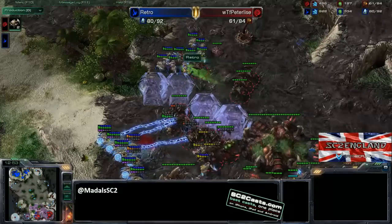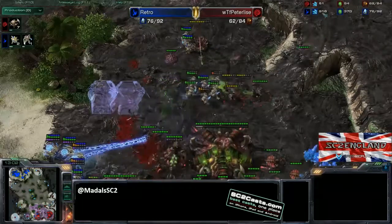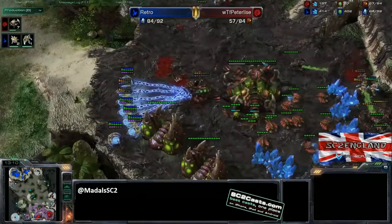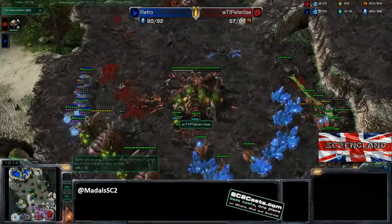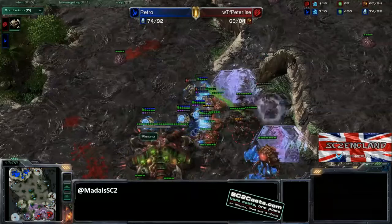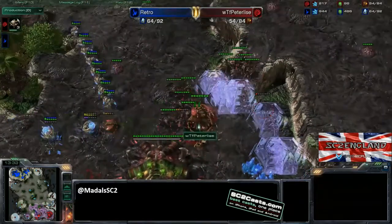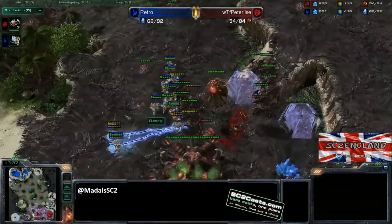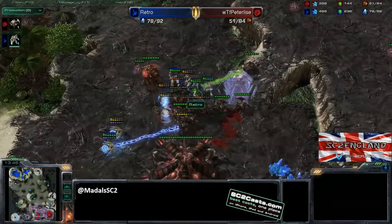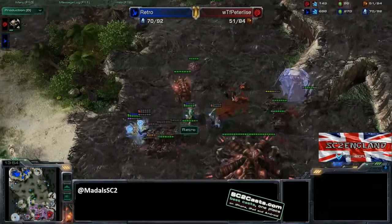Seeing here, I think this is pretty much going to be game and Retro should win. Getting some good force fields down, allowing the zealots to engage relatively okay. But the problem is massing zealots is allowing the gas money to really start skyrocketing. There's also an awful lot of minerals there, so perhaps look to take a third base. Always when you're being aggressive, look at your money and think — can I expand behind this? These sentries are still pushing forward when there are a bit of a shortage of units to back them up, so this is a game where you don't want to overcommit to aggression.